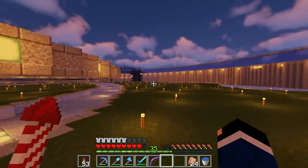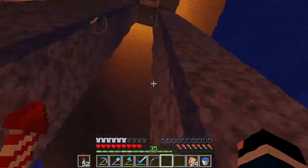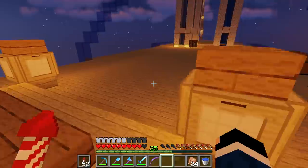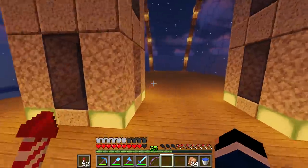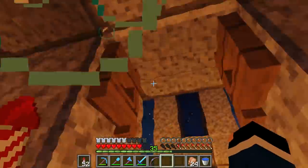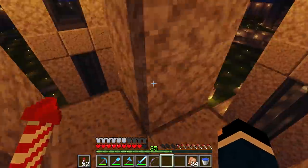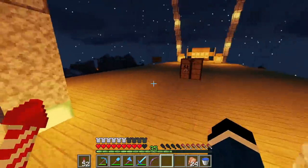Today we're going to design a bedroom. Over here we started a little bedroom design. There are a couple of restrictions we have to be careful of. Rule number one: we cannot change the bottom floor - it needs to stay all flat and all birch for continuity. That's the main rule. Other than that, we'll just go from there.